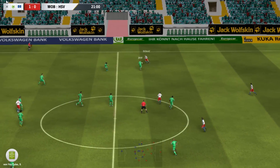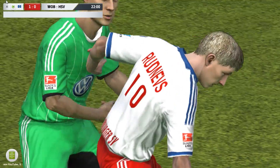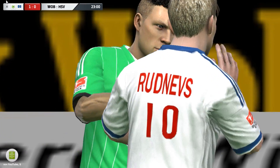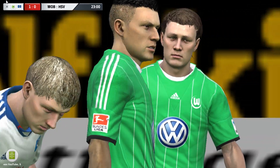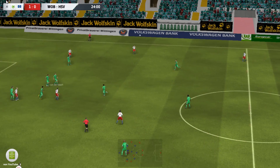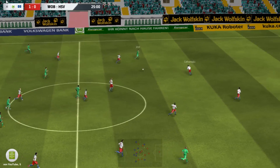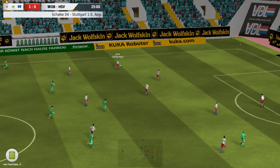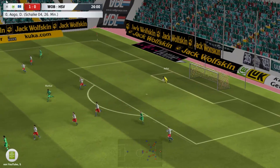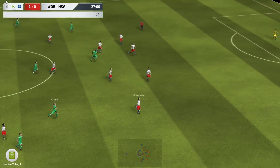Chalanoglu auf Elizevic. Chessé hier mit dem Foul, wieder mal an Elizevic. Das wird keine Karte nach sich ziehen. Gibt hier zwar Diskussionen zwischen Ruthnest und Chessé, aber es gibt hier nur Freistoß. Der ist da von Chalanoglu ausgeführt. Diego hier mit dem Ball, mit der Vorlage zu Martial. Der spielt hier den Ball auf Chessé – immer noch Chessé. Doch Adler hier mit der Glanzparade. Und der Gameplay-Patch ist bis jetzt gar nicht mal so schlecht.